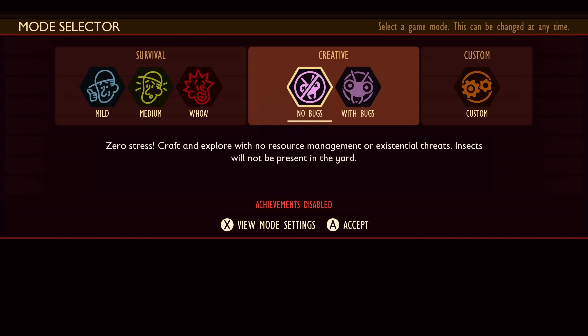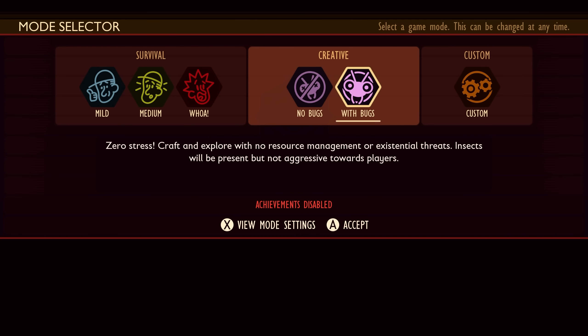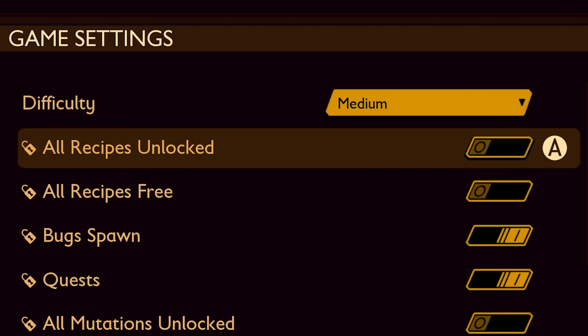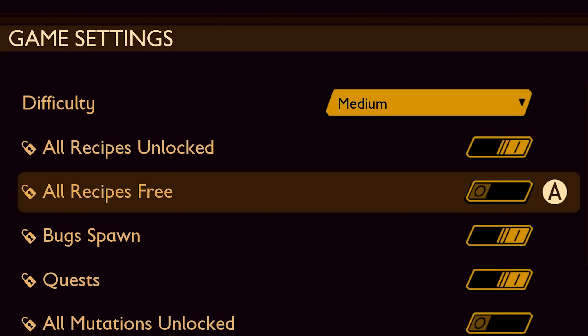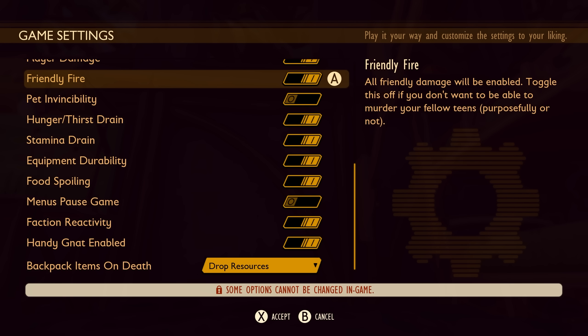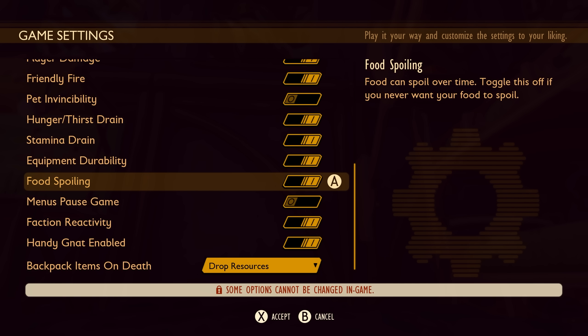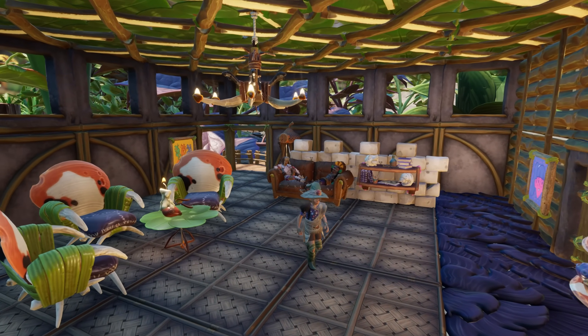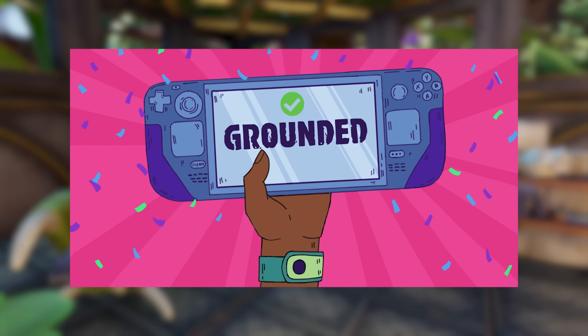When looking at your custom game options, you will notice that the recipe unlocked and free option has been split into two separate options: all recipes unlocked and all recipes free. And as mentioned previously, you will also find the option to enable the Handy Gnat. And great news for players that are on the go — Grounded is now Steam Deck verified.